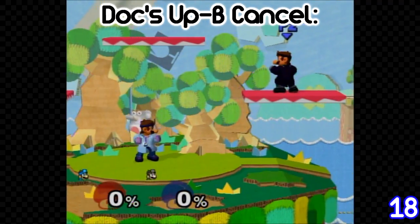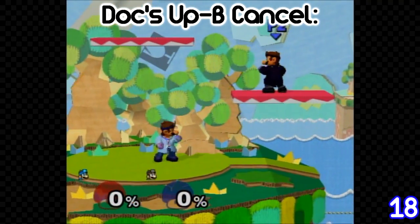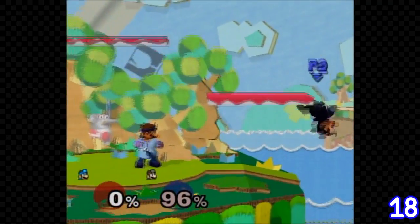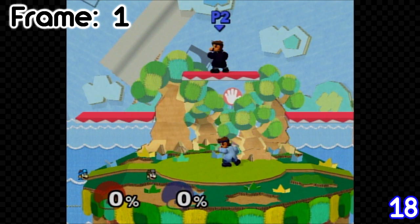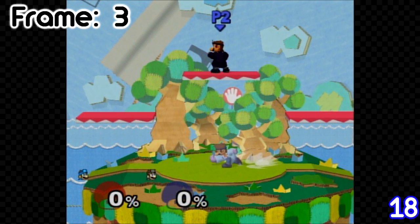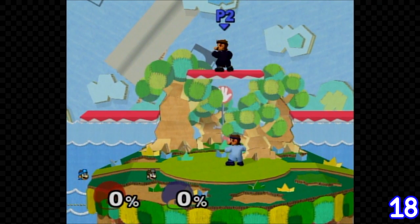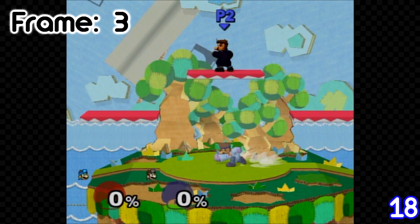Dr. Mario's up B can be cancelled. To cancel his up B, smash the control stick in the opposite direction within the first three frames of the move. If done correctly, his up B will cancel. If done too late, all that will happen is that his up B will be reversed.